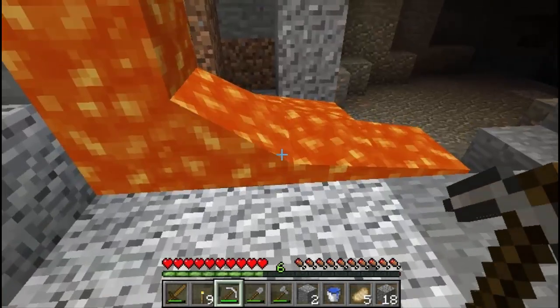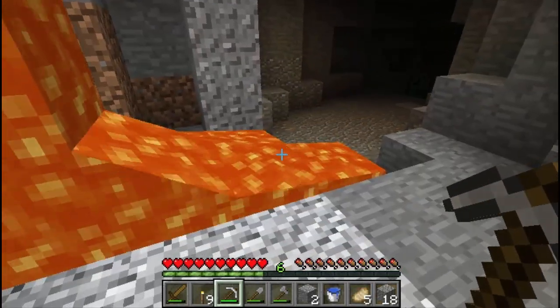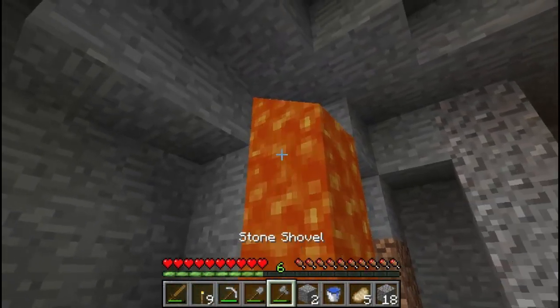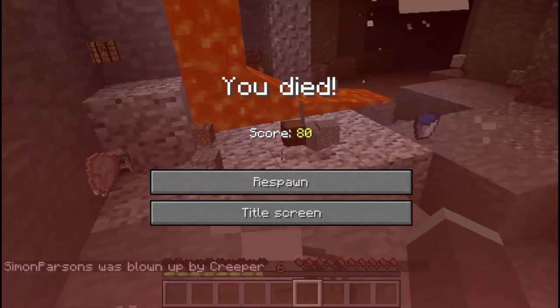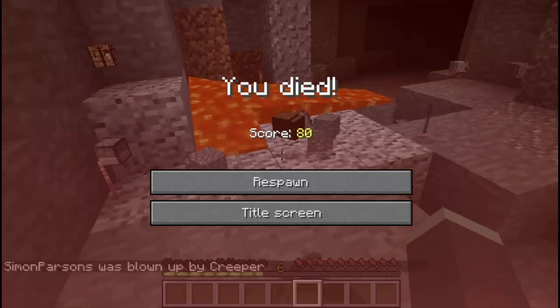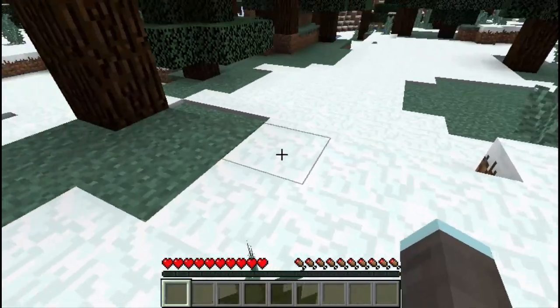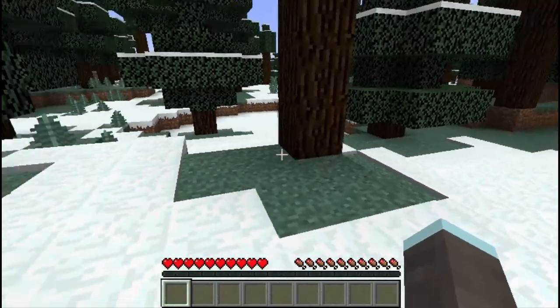Lava is wonderful stuff — it can be used to make obsidian, it can be used to kill things — but right here, right now, it's in the way. I'd like to... whoa! Well, our first death. I didn't even see that one coming. Okay, let's get back to where we were.